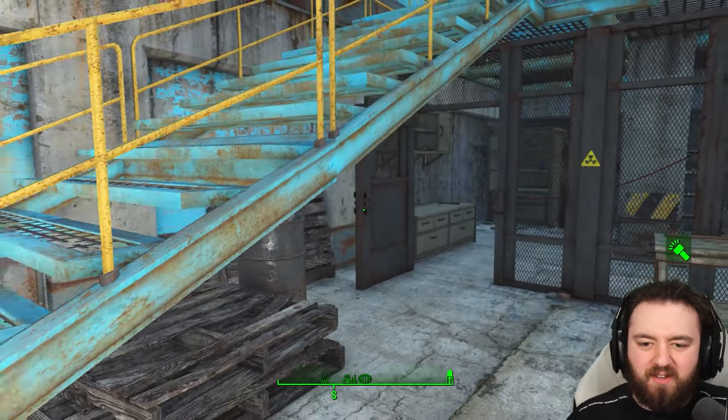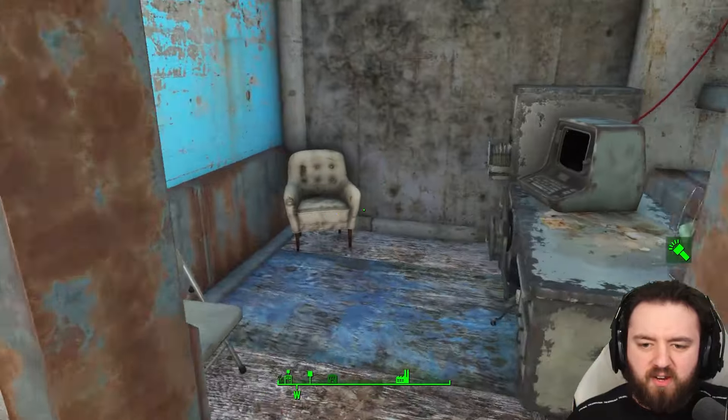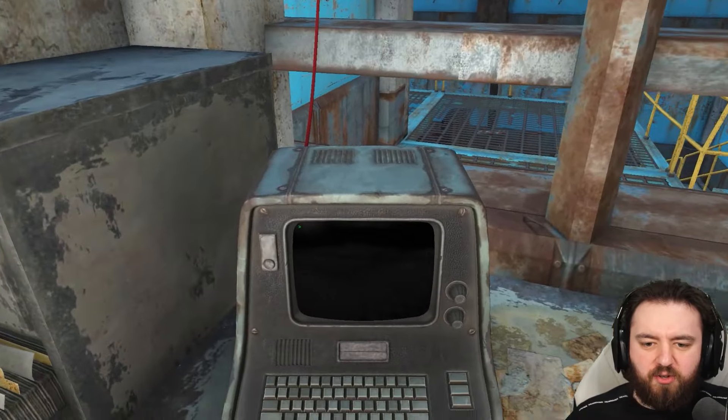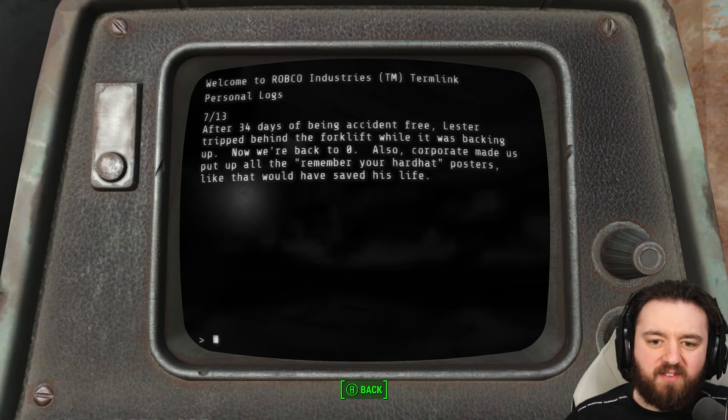When we want to open that door, first things first, there is a little terminal that you'll have to use — the supervisor's. But we have a few things we want to read. After 34 days of being accident-free, Lester tripped behind the forklift while it was backing up. Now we're back to zero.